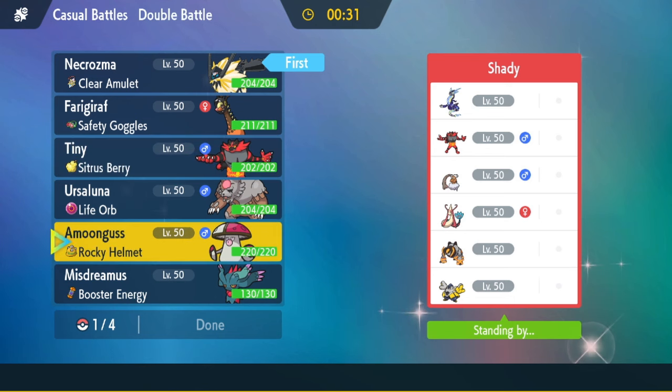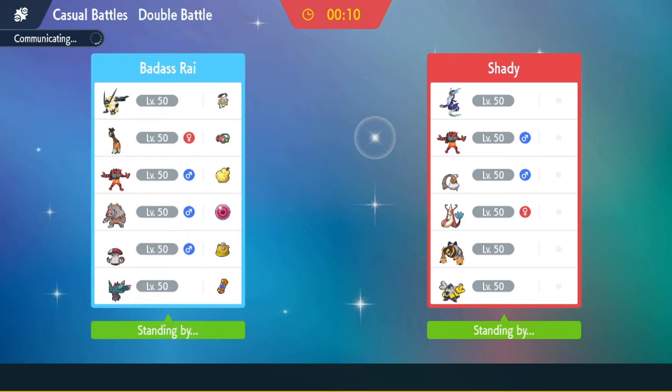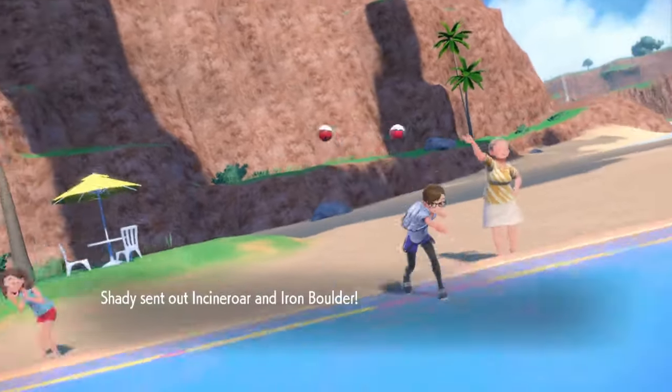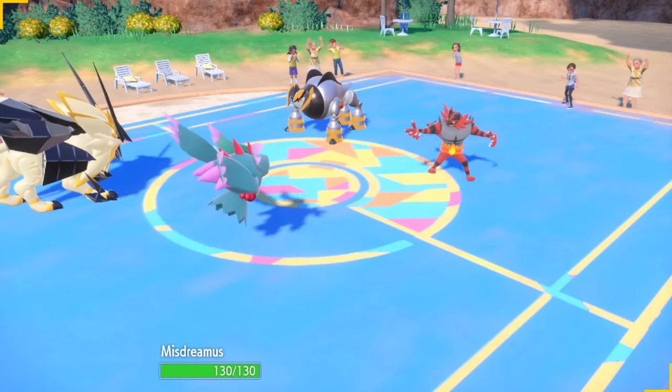I need to bring something for both Incineroar and Landorus. Amoonguss is solid but I can't put anything to sleep — that's the problem. I'll go for a Flutter Mane offensive lead. I'll bring Incineroar in the back and Blood Moon Ursaluna mainly for Miraidon so it can't spam Electric-type moves. He leads Iron Boulder and Incineroar. The shitty thing is Mighty Cleave goes right through my Protect, so that's a problem.